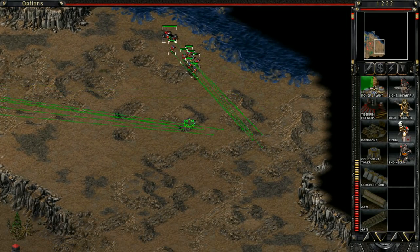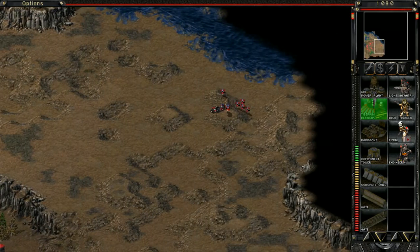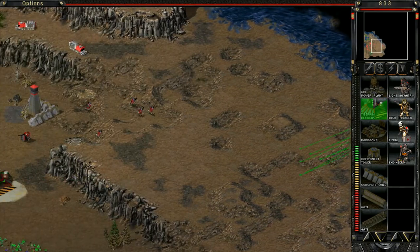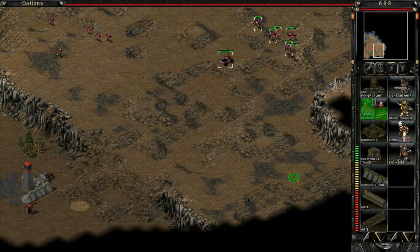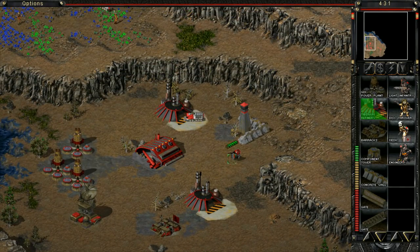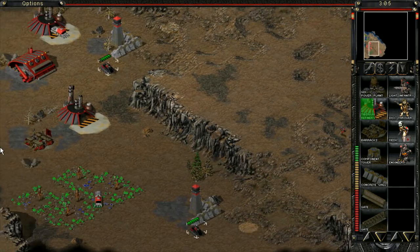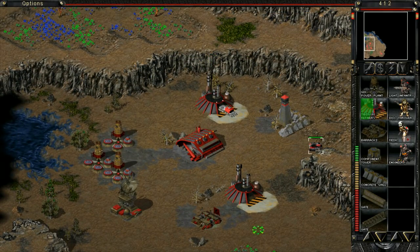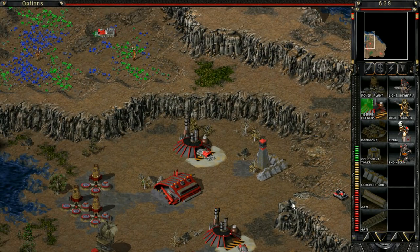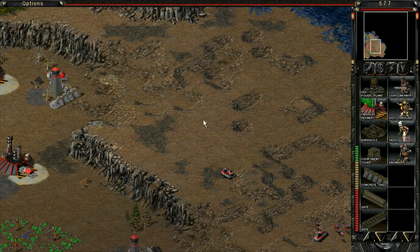I'd rather just get even another harvester. I don't know if the mutants would even have engineers, or if it'll count as its own faction or what. I heard something being shot at but I can't see it right now. The only way they can get to us is down here, so we can just leave our defenses down here. I can move the tick tanks up as well, because there's no other way for them to get to us. The mutants are like a spin-off of GDI tech. The sooner we can just get even more harvesters, the better.